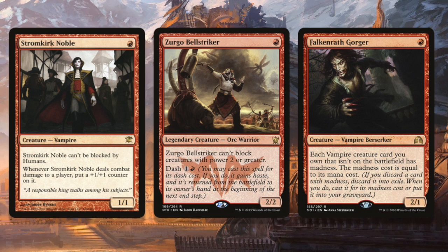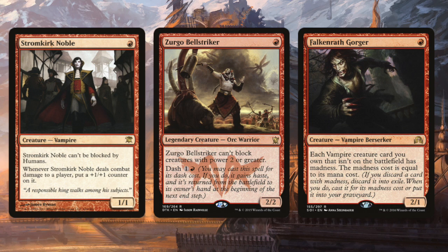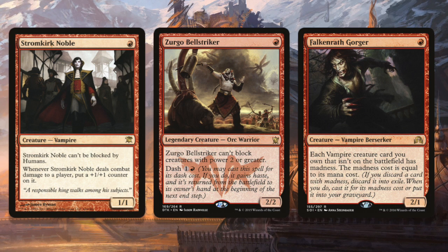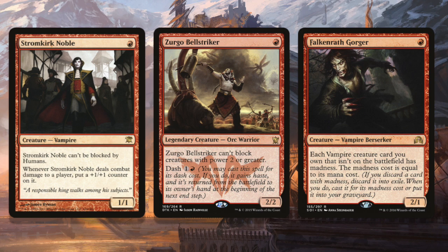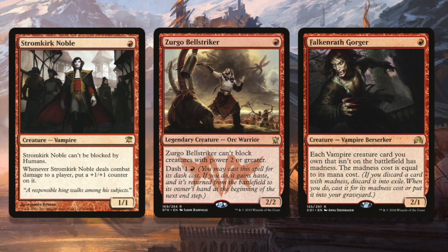Bell Striker can't block creatures with power two or greater, but you don't care because you're in the aggro deck, and dash is relevant sometimes — you really want to just play him and swing because the board is open and you want to land that damage to put your opponent in Lightning Bolt range. Falkenrath Gorger has two power and that's what we're looking for. Most of the rest of the text on him is just flavor text — he's basically a red Savannah Lions, although occasionally you do play some vampires in cube like Drana or Vampire Nighthawk. Still, we're playing him for a 2/1 on turn one — that's the important part.